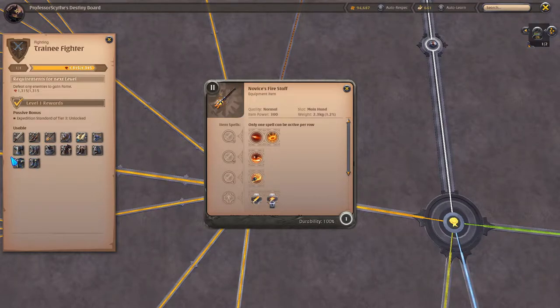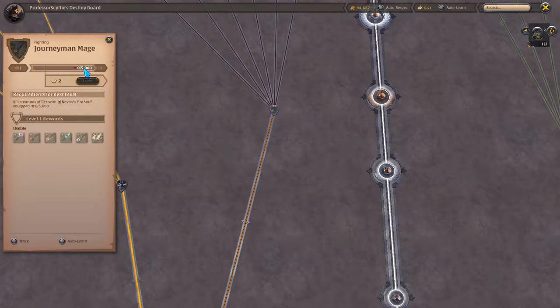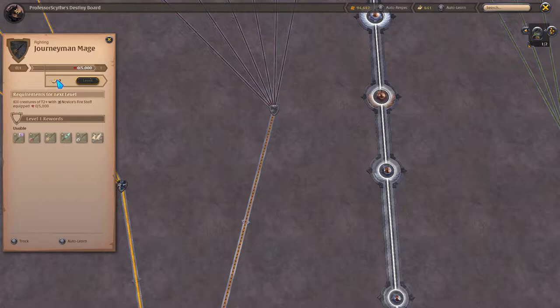All of these novice items you'll have to use at one point to get all of the different areas unlocked. For example, we'll use the novice fire staff. Once you use the novice fire staff to go out and defeat enemies in the world, you're going to need 5,000 fame to unlock journeyman mage. You could use learning books — learning points. If you get 20% of the way to that 5,000, then you can use the books to complete it and instantly get it done.